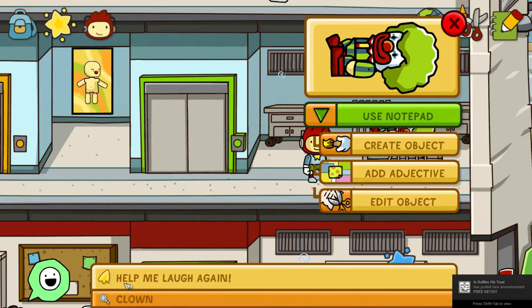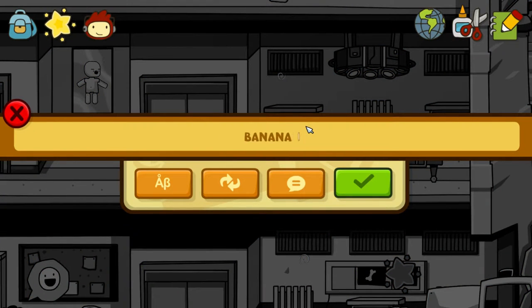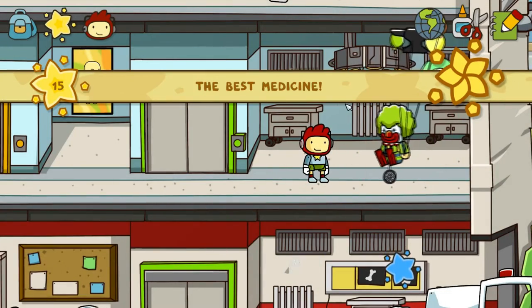Up here we have this clown. He says: help me laugh again. Ah, broken your funny bone. But in all seriousness, let's give him a... banana peel! HA HA HA! Yep, there he goes.